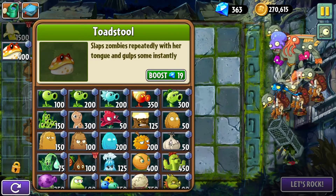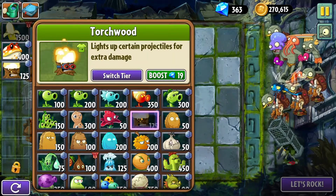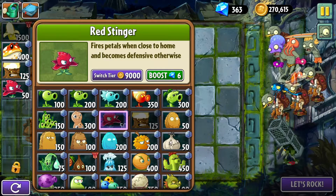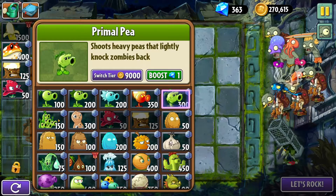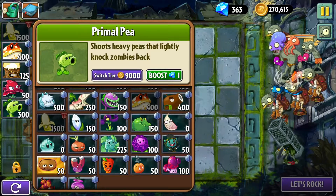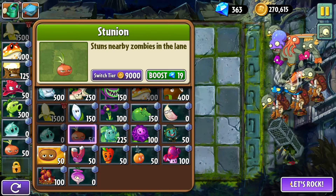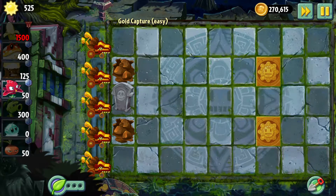I think I'm gonna put Torchwoods on the tiles, and then maybe Primal Peas. I'm gonna guess that Peapod I'm probably not gonna have time to build up, so it's probably not good. Maybe just Primal Pea, and then like two instants. Let's try these two. Yeah, that should be fine. Hopefully that works out. Yeah, I'm super worried about getting a whole bunch of sun, though. Oh, they're giving me a whole ton of sun right off the bat, I just noticed.